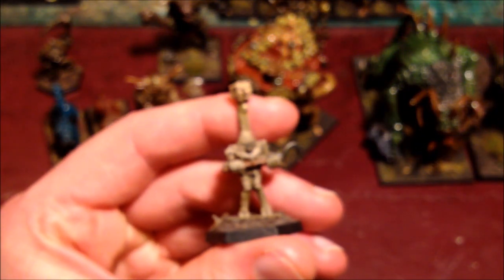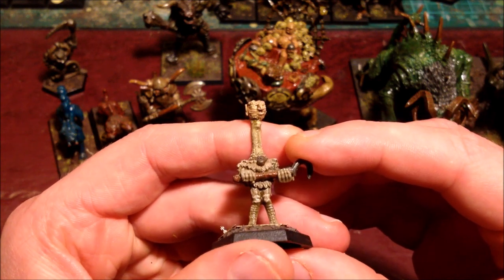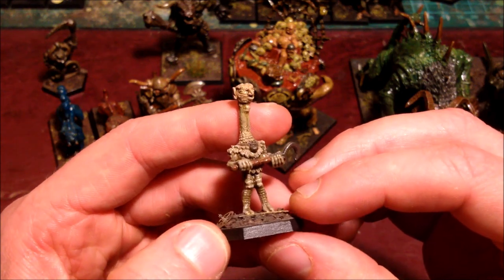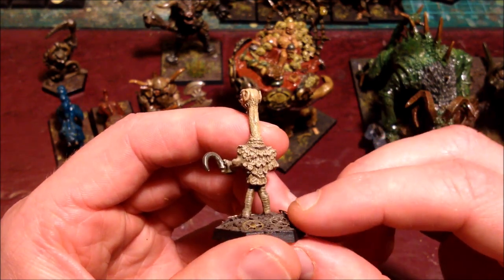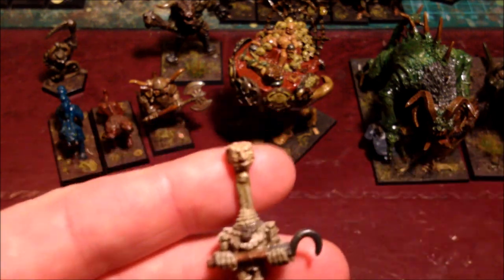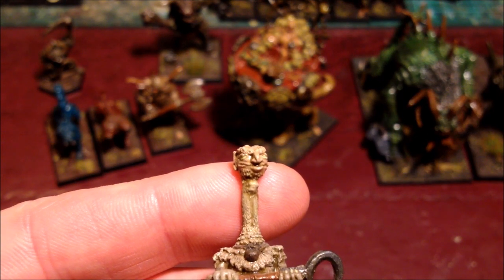To finish off our stint on monsters, it will be prudent to look at some mutated beastmen. First off we have the Ostrich Man, a curious fellow sometimes seen in the circuses of the old world or lurking in beastmen herds. Weak and ungainly, his only real contribution to the herd is his unquestionably long neck and good eyesight. Often employed as a lookout or simply as a wretched slave to the beast lord, he is still a creature of chaos and deserves not your pity, for he would have your head if you but turned your back on him.